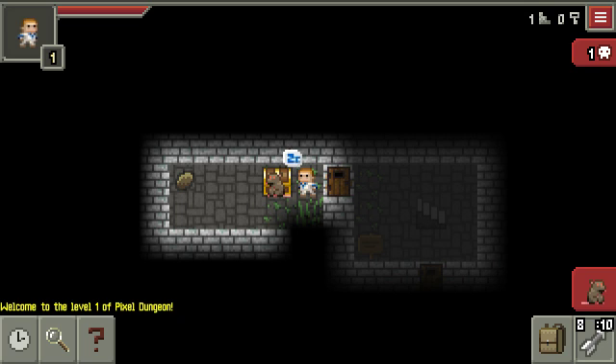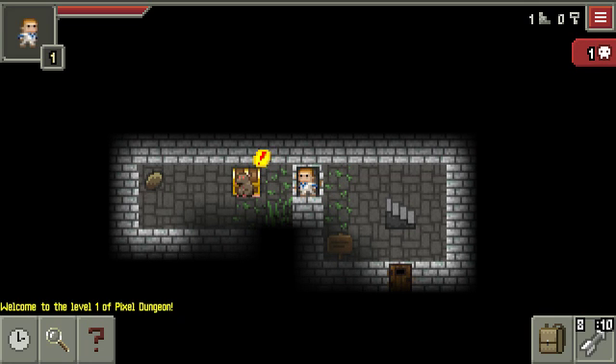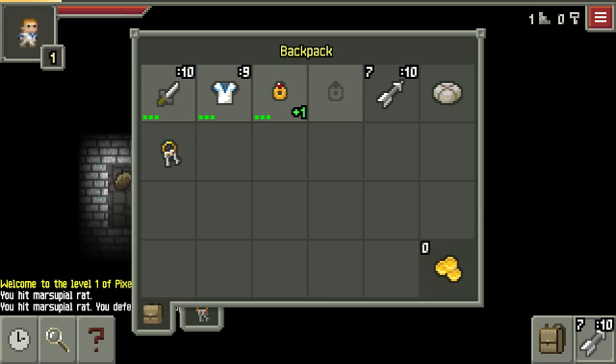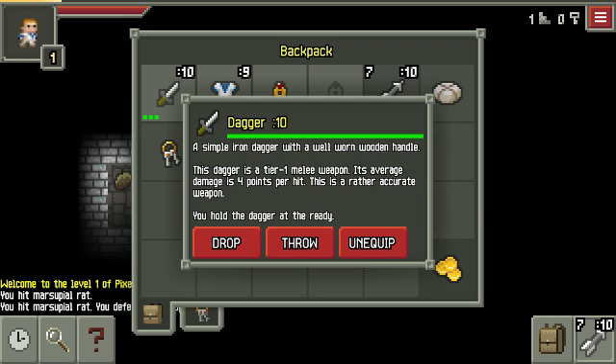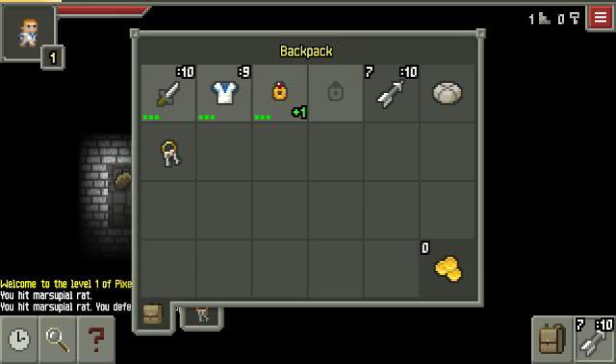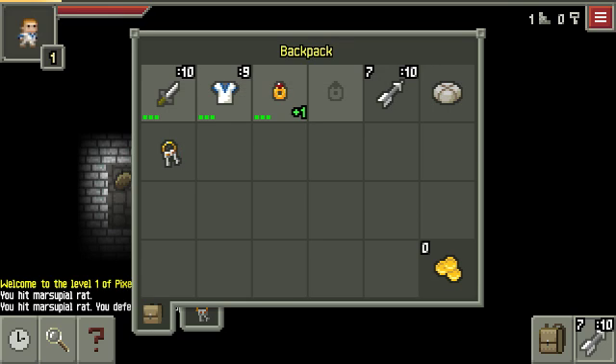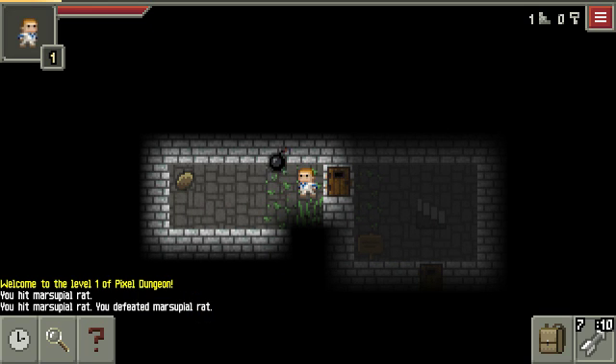Maybe we can get some good drops. The Rogue starts out with a Dagger — tier one weapon, does four points per hit. It's a very accurate weapon, average speed, and you miss very few times. Cloth armor like the rest of them, and Ring of Shadows plus one, which makes enemies less likely to notice you so you can sneak around a bit easier. I've got mixed feelings about it but it's all right I guess.